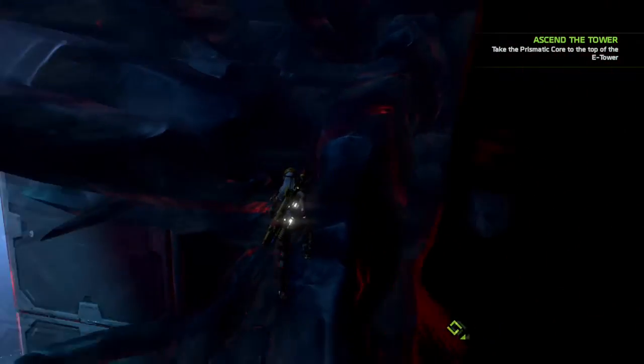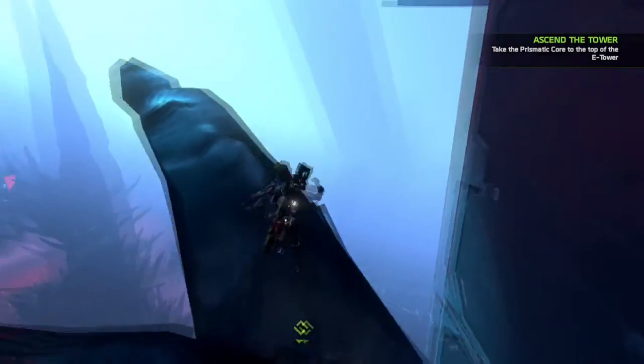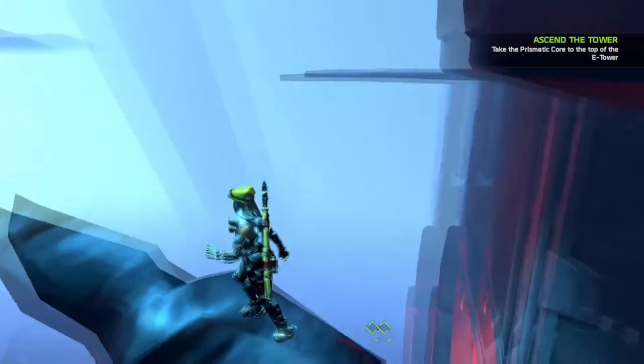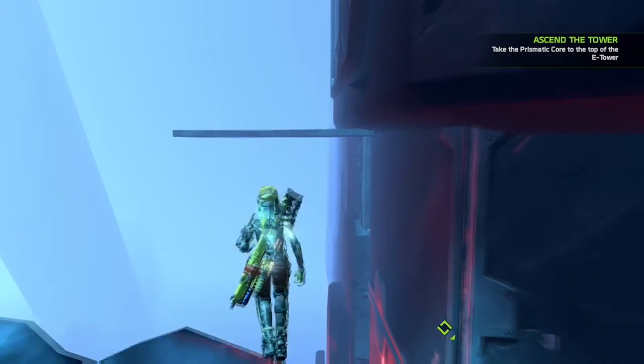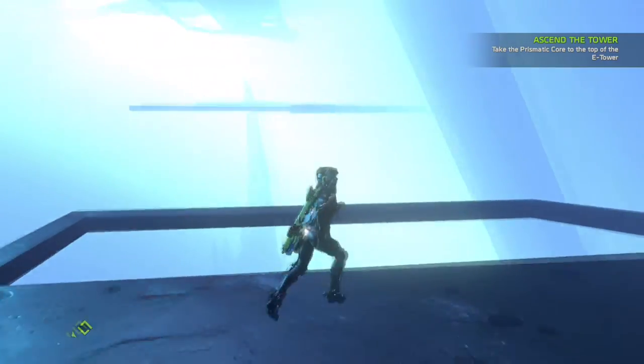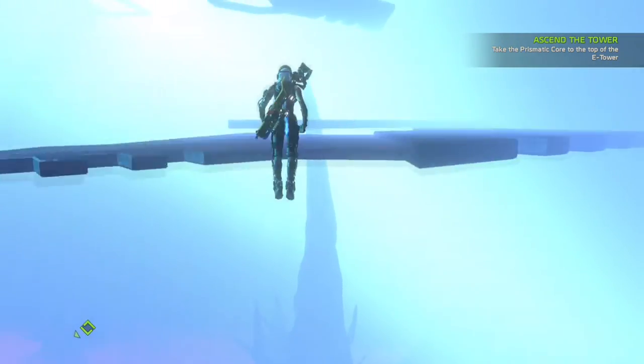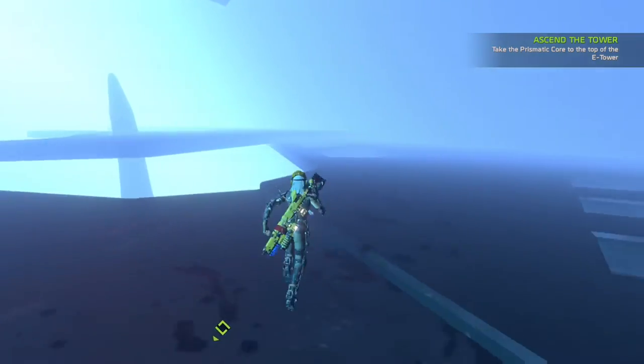You're going to walk around it, you're going to step on the spike right here, you're going to dash, and you're going to jump on top of this other spike right here popping out. You see a platform — you're going to jump over there as well. Now there's one more platform we need to get to and it's straight ahead: you're going to dash, you're going to jump, jump again, one last dash, and you just made it — perfect.